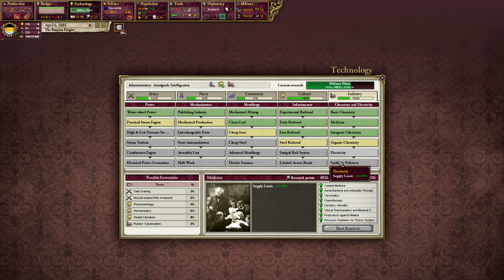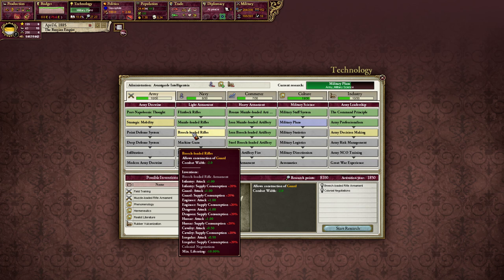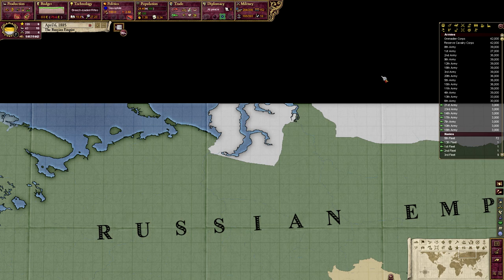The activation year for prophylaxis against malaria is 1836. The second thing we need is in state and government: an invention called mission to civilize, which reduces the life rating by 10 percent. The last one is in army: breach loaded rifles, which has an invention called colonial negotiations that reduces it by another 10 percent. So first off we're going to research breach loaded rifles.